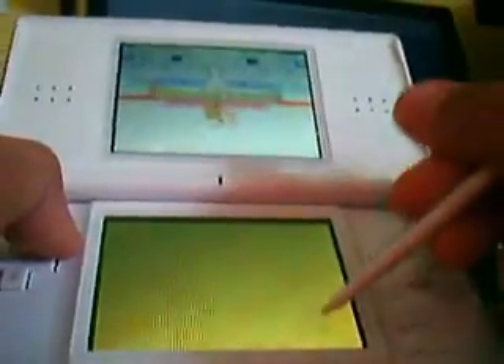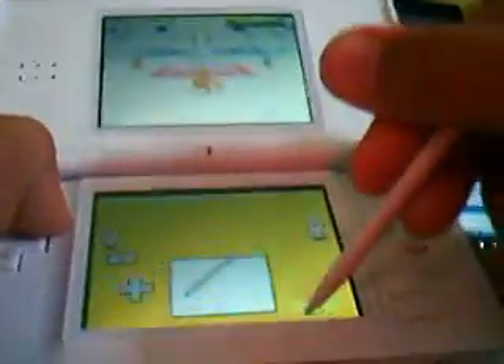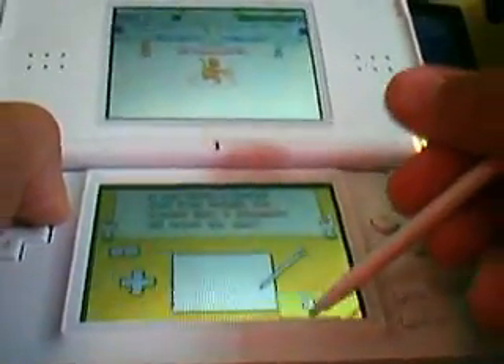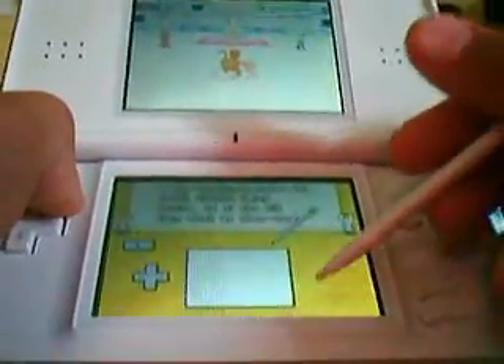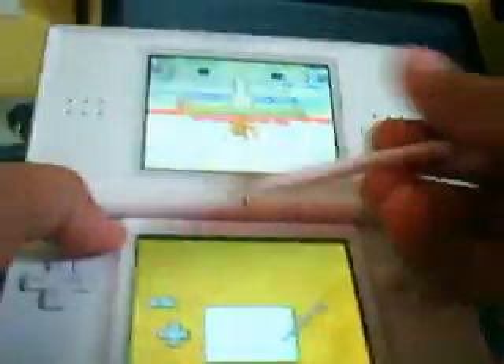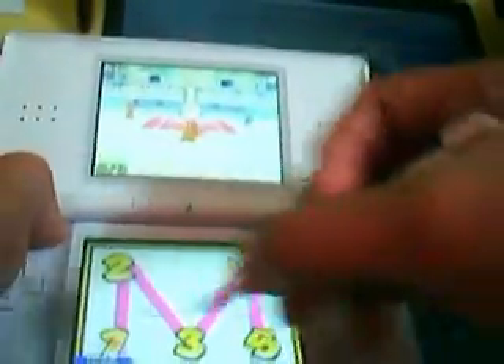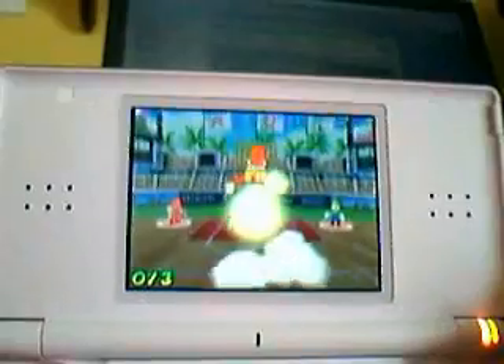Everybody has their own special shot. It's mostly with an M, but some are like B's — if they're like Bowser or something, they'll use B's. So you basically have to tap a letter on the stylus two times, and watch the magic.